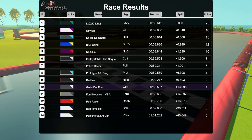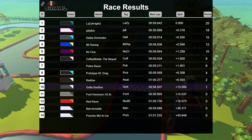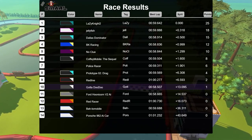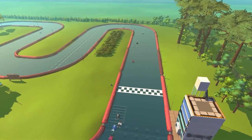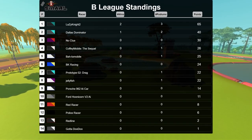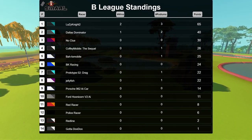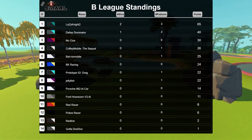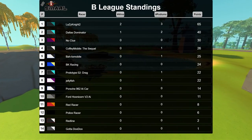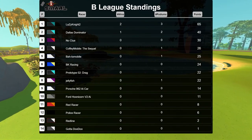What an incredible race! Lazy Night 2 getting a 0.3-second lead in front of Jellyfish on the last second, with Dallas Dominator trying to pull their signature move but could not get it off — keeping them on the podium though with 15 points. Excellent debut for Police Racer, Redline, and Gotta Doo Doo — Gotta Doo Doo making the fastest lap of a 58.5. Congratulations to Lazy Night 2, Jellyfish, and Dallas Dominator for an incredible race at Brighton Motorsports Park. Now checking out the season standings: Lazy Night 2 dominating with 65 points, followed by Dallas Dominator with 40, No Clue with 30, then Coffee Mobile, Batmobile, BK Racing, Prototype 2, Jellyfish, Porsche, Ford, Red Racer, Police Racer, Redline, and Gotta Doo Doo.